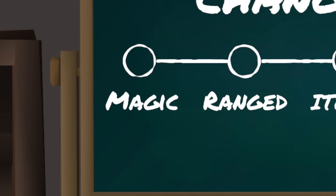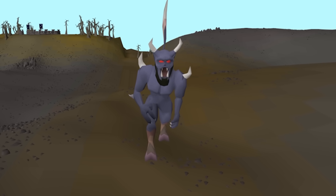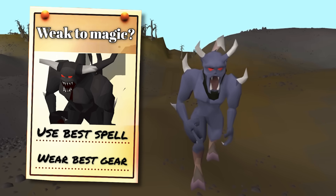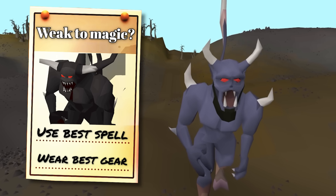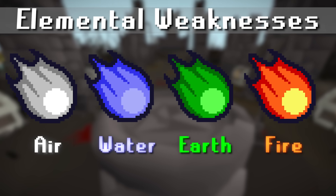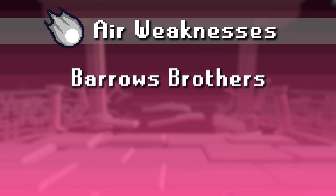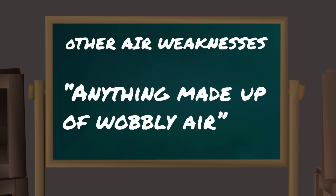Starting with magic changes — elemental weaknesses are finally here. Previously, if an NPC was weak to magic in general, it wouldn't lead to much gear diversity. Use the highest level spell or the best staff and gear you have and off you go. But elemental weaknesses have completely shaken this up. Air weaknesses include barrows, kreara, ghosts, skeletons — or by Jagex's definition, anything that's made up of wobbly air.